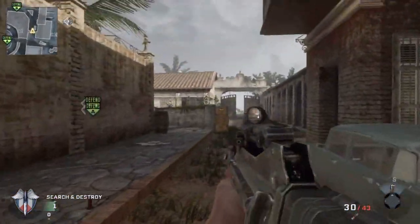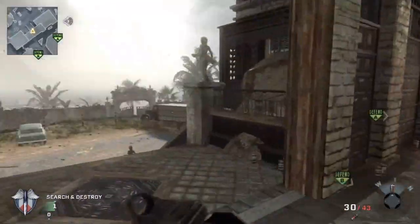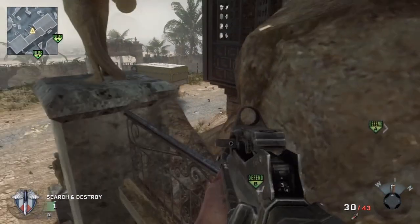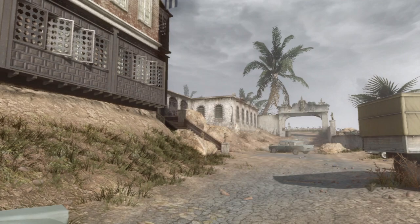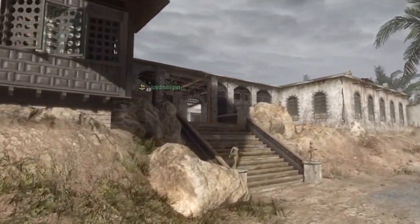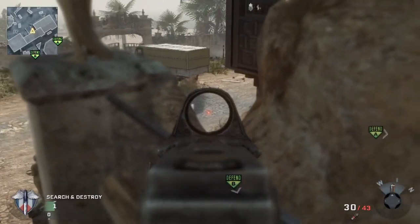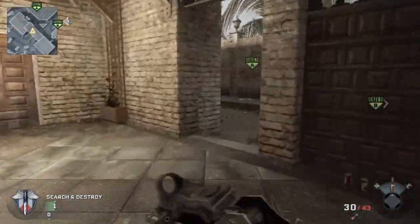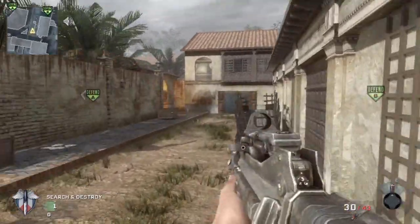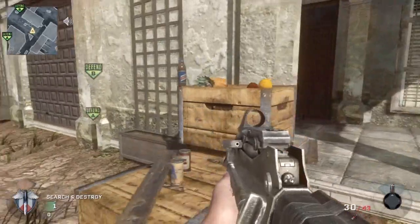I saw someone sitting up here rather than the normal spot where they have a shot at most of your body — this is a surprise spot they're not going to be looking for. And this other position is a spot to cover bottom bar.